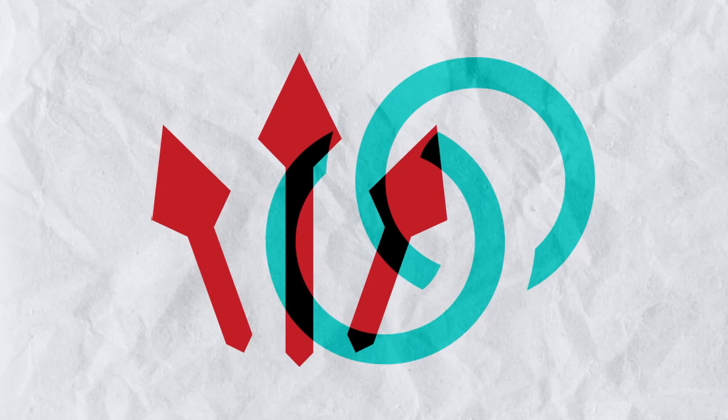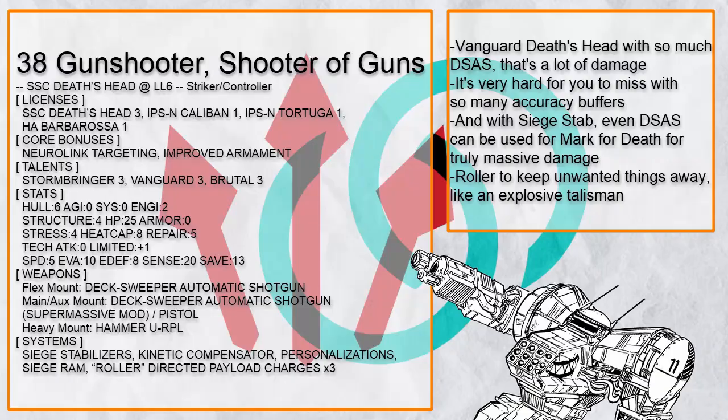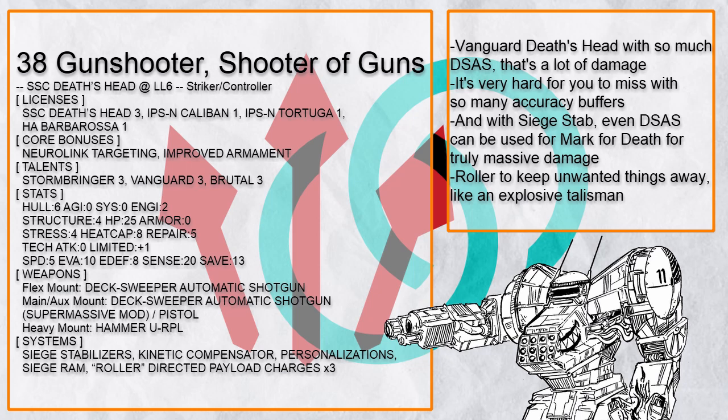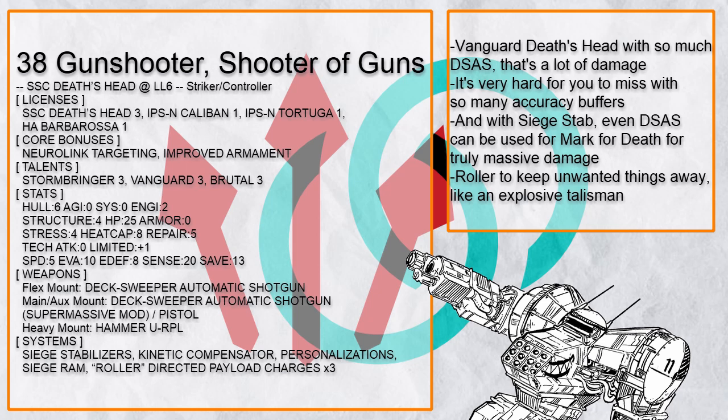But of course, sometimes you just want a little more control. This is Guns Hooter, Shooter of Guns — a Striker Controller Death's Head with so many guns, including 2 DSAS, which thanks to Death's Head's trait, Kinetic Compensator, Vanguard 1, and Brutal 3 is somewhat accurate. Roller Grenade keeps things away, and with Neurolink and Siege Stabilizer, all its guns will have enough range for Mark for Death to work and hit hard.